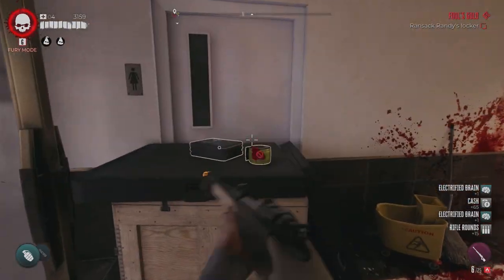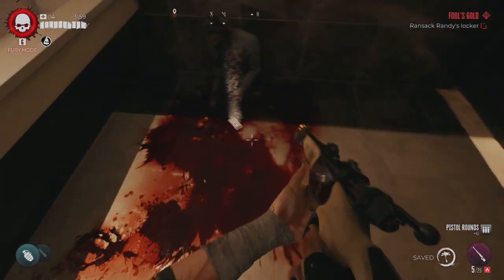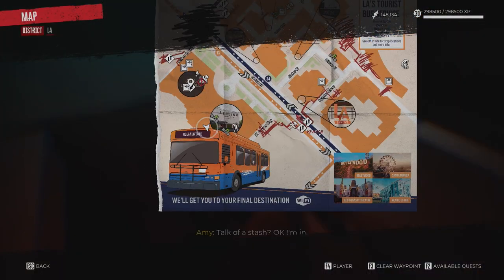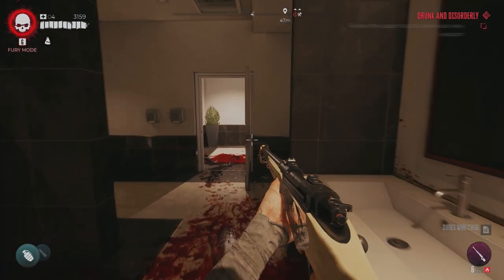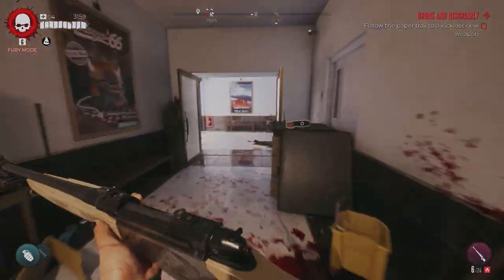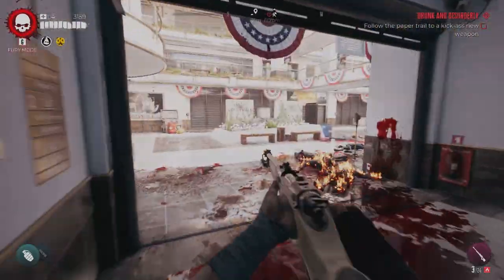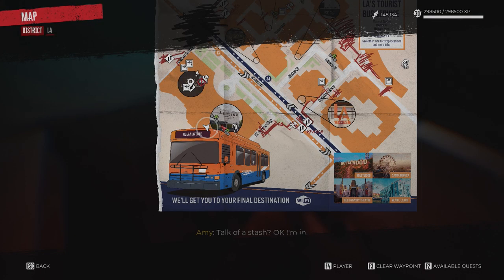You need to have access to the pier and Ocean Avenue in order to obtain them. To start this off, you'll need to go to the Sterling Hotel in Ocean Avenue. From here on the bottom floor, you need to head to the bathroom by the far staircase. Inside you will find a walker and you can kill him to get the quest Drunk and Disorderly. This is a lost and found quest which will lead you to the Party Starters, and this is the location right here on your map.